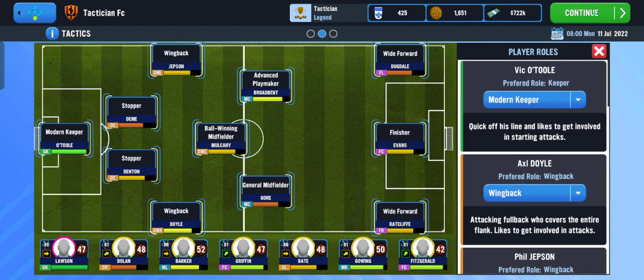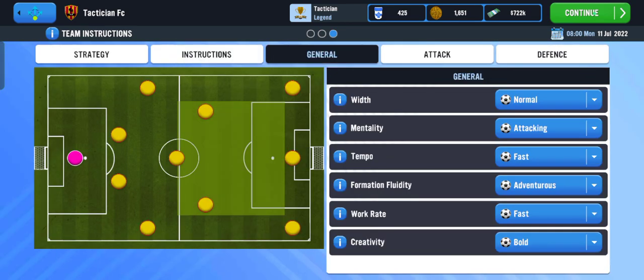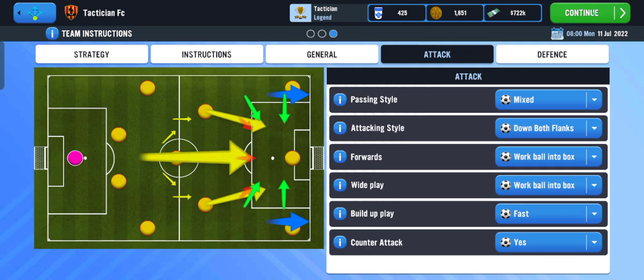This shows the player roles and instructions. The instructions are working for now — the team has only played one match, but they were able to get a draw in their first match.